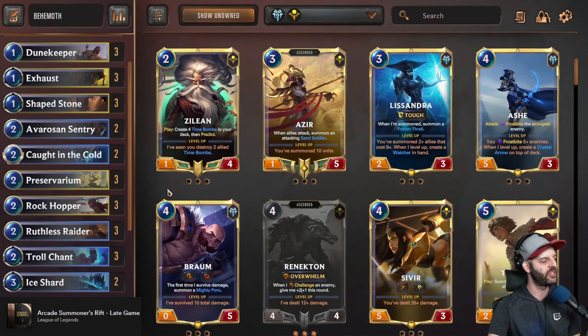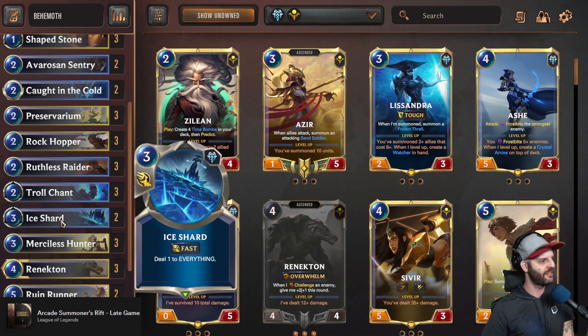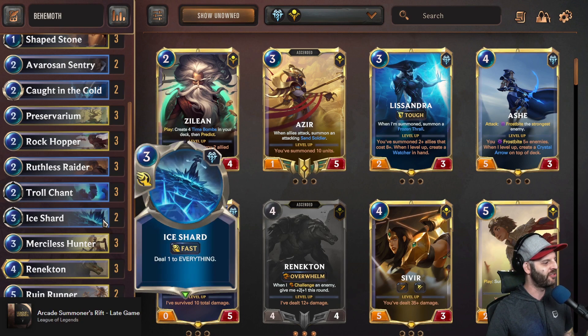Ice Shard is a card that's really been great for me. It breaks barriers, I believe it also breaks Spell Shield, hits the Nexus for one, kills Green Glade units, and can save your life. It'll completely nullify one of Azir's token attacks because it deals one damage to everything. It can be a quick answer to a sparring student when they don't expect it. I don't run three of them, but our draws and cycles are good enough that I tend to see the two copies we run.